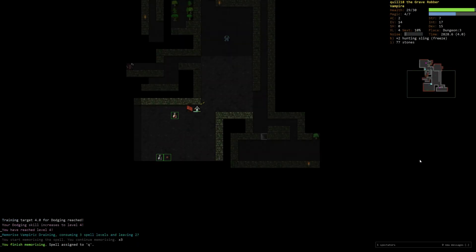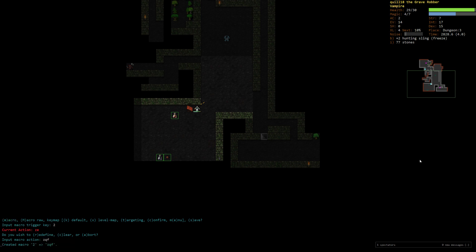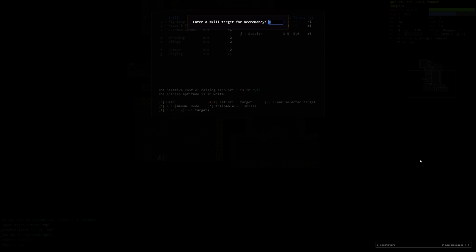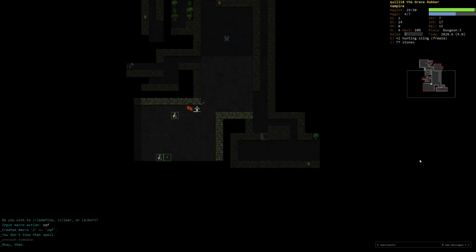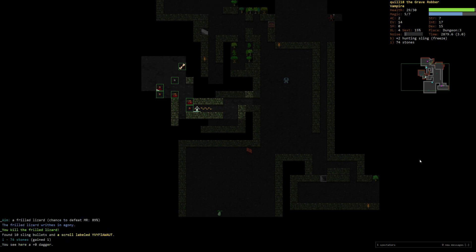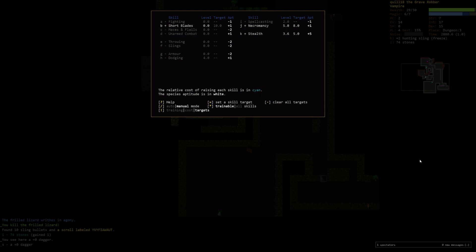We hadn't actually memorized Vampiric Draining in this particular run. Let me set a macro on two for ZQF — vampiric draining. We don't want to fail because it's going to be in melee range. So we're going to train up Necromancy — it's already pretty high up. I'm going to train it to around eight. It will give us some power on those spells as well. I do want to turn Fighting on and then Dodging again for survivability, but I think we'll get those going and then maybe switch to Short Blades at some point. He just dropped a dagger — let's pick it up. We're going to set a Short Blade target of 10 and turn it on.